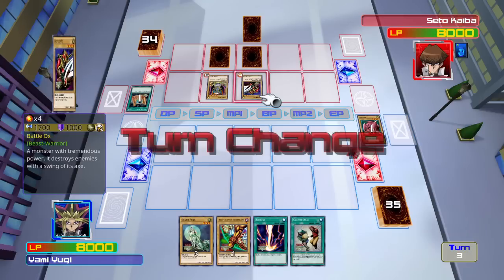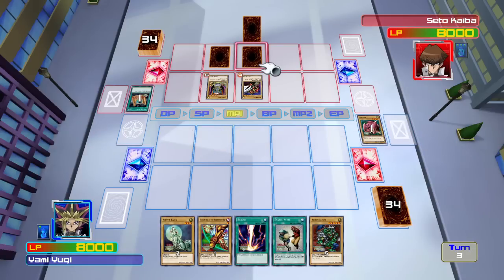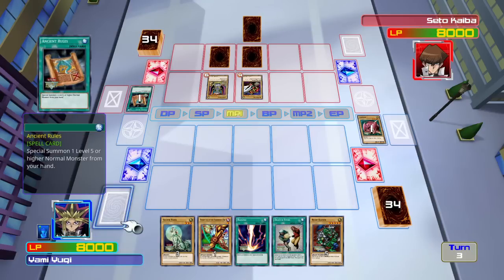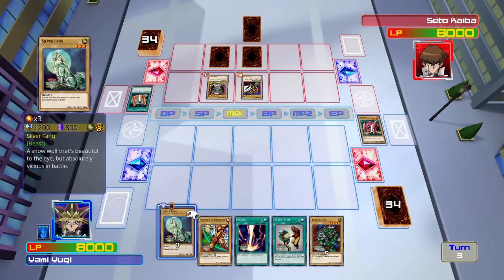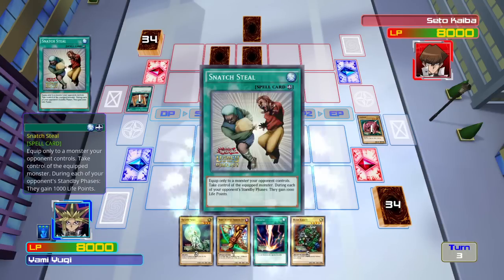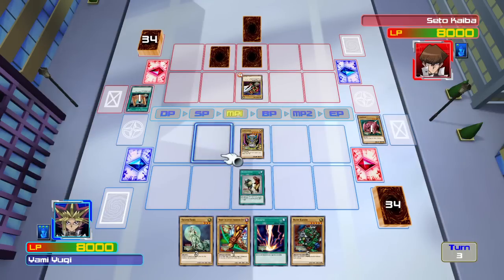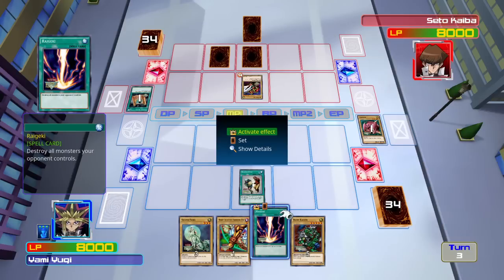These decks aren't exactly the same as the anime ones. This has a couple of cards from other duels that have just enhanced them. Like, you can never use Rude Kaiser. We'll play Snatch Steal — take that Judge Man. And then we'll activate Raigeki.